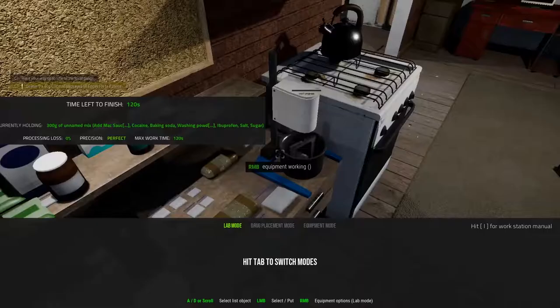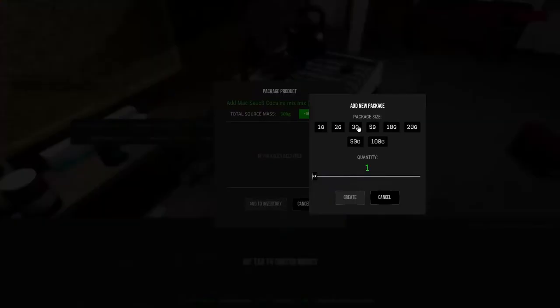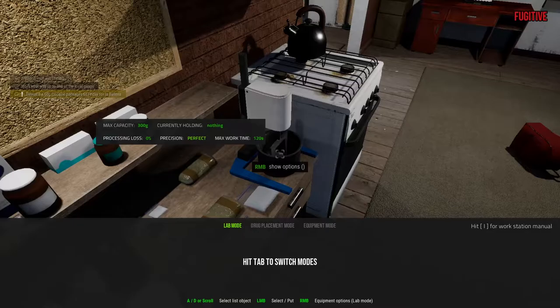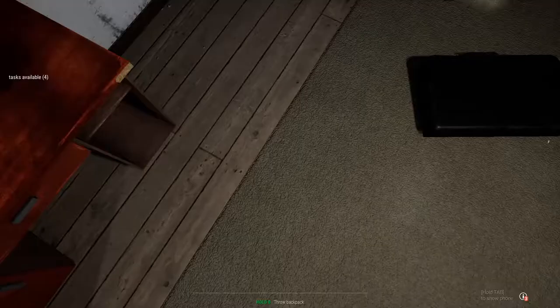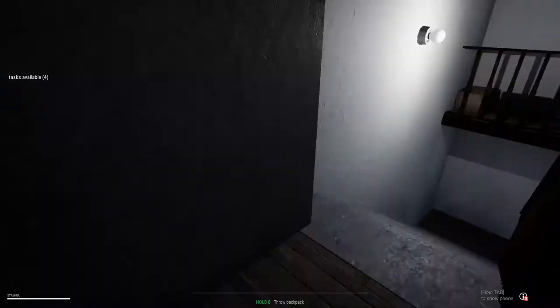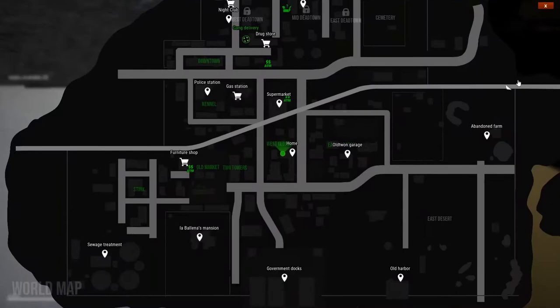There we go. So we got 950 grams. We can carry a pound in our backpack — that's pretty cool, good to know. All right, we're doing the drop.